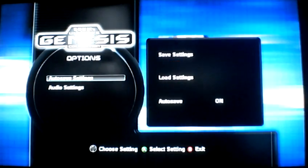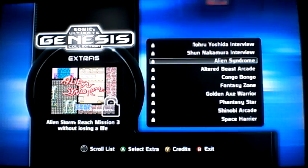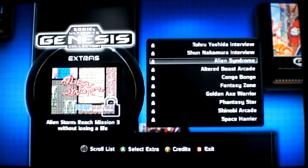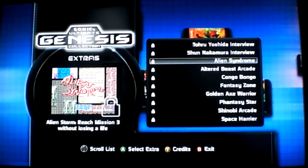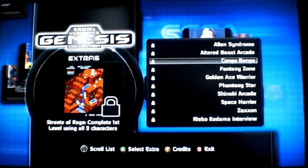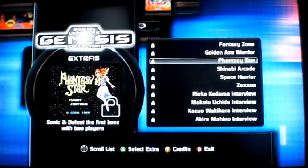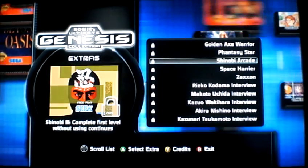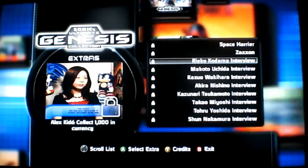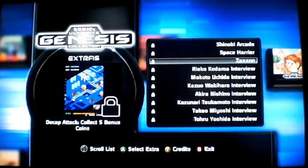Options — your basic save and audio options. And there's an Extras button. Oh, it tells you how to unlock the other games. Alien Syndrome — reach Mission 3 in Alien Storm without dying and you can unlock Altered Beast Arcade version. Kongo Bongo, Fantasy Zone, Golden Axe Warrior, Phantasy Star 1, Shinobi Arcade, Space Harrier, Zaxxon. I think Zaxxon was built in the Sega CD BIOS — I'm not sure. Somebody can tell me in the comments if I'm right.